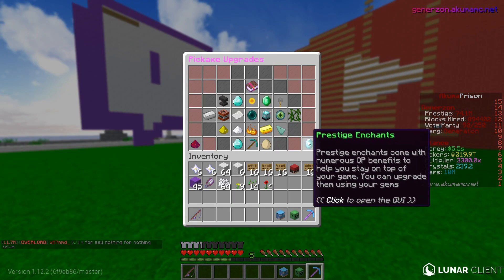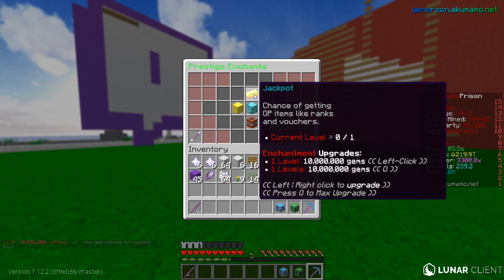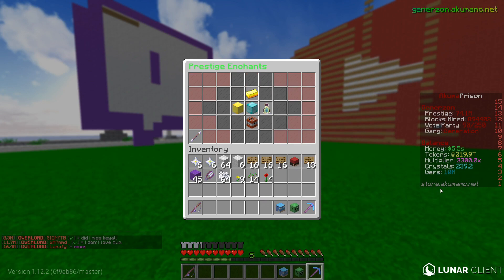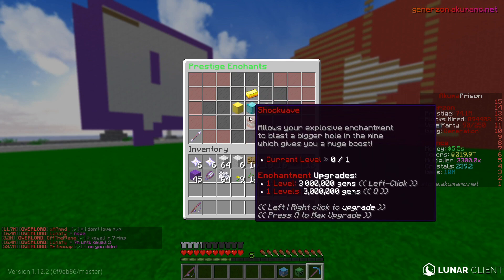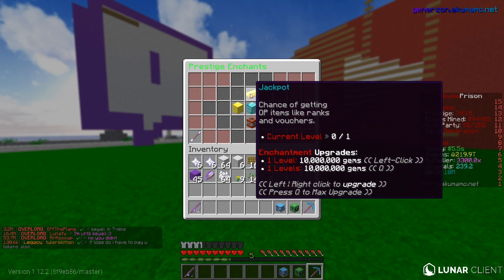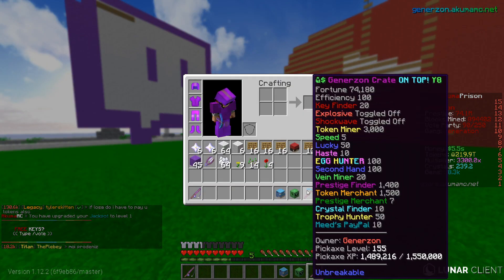We just have to go into this prestige enchant section down here, and there's a little thing right here called Jackpot. This is exactly what we're going to be purchasing with our 10 million gems. It does, of course, deduct 10 million from our gems balance, so it kind of stops us being able to get anything like Lottery or Shockwave. So without further ado, let's purchase Jackpot — bang! We officially have Jackpot on our pickaxe right now.